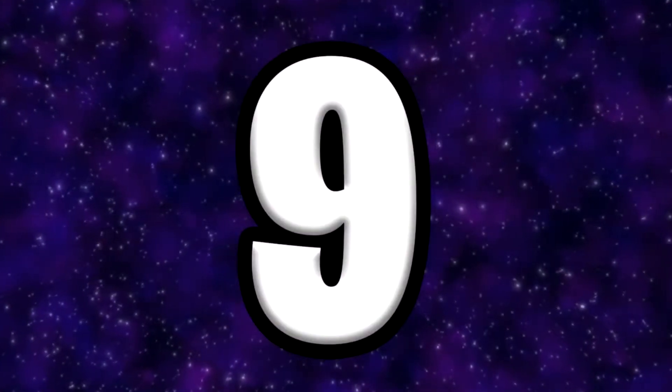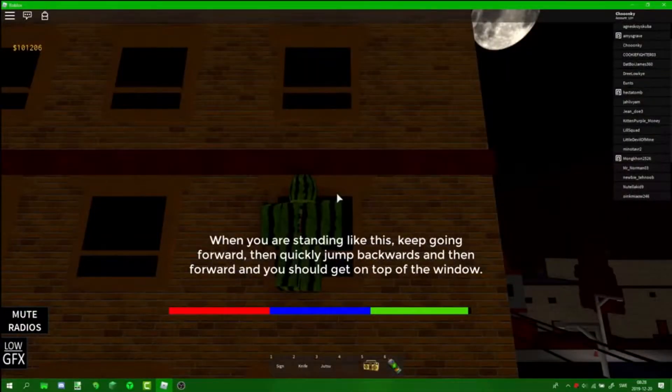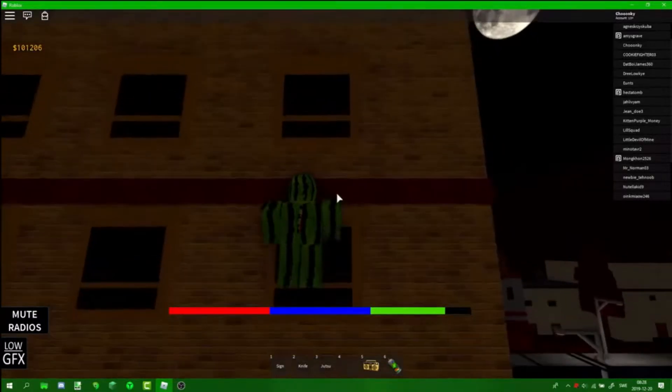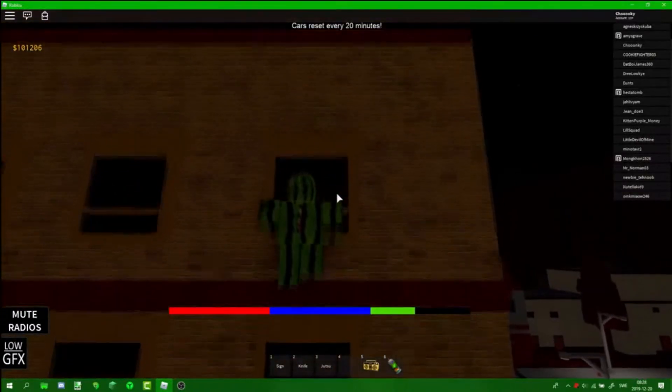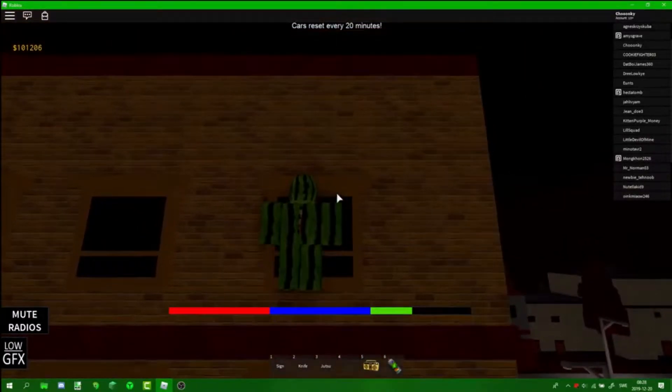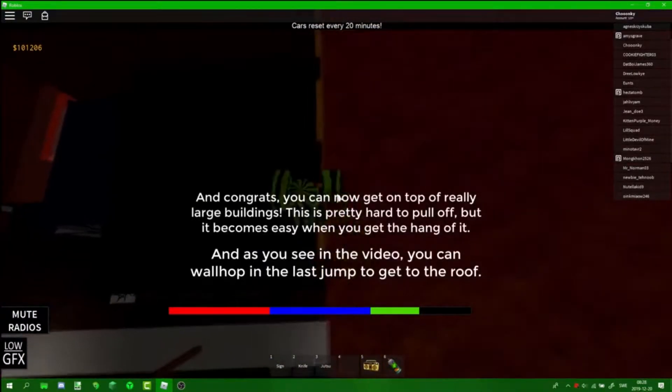Number 9 is the Streets Glitch. This glitch allows you to jump up walls. Go to the wall you want to walk on and begin walking. Then press jump, the spacebar button, then turn your avatar 90 degrees by enabling shift lock or zooming in. This allows your character to walk up walls. It can take a bit of practice, but it is very useful. Be sure to try this out.